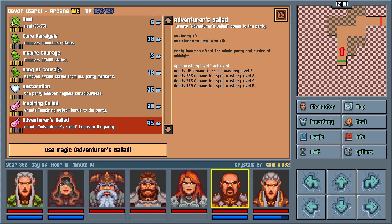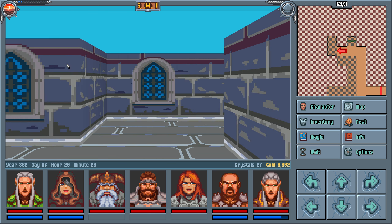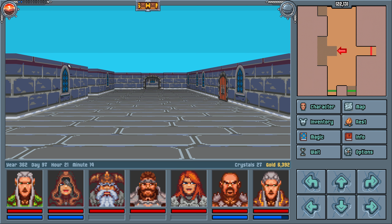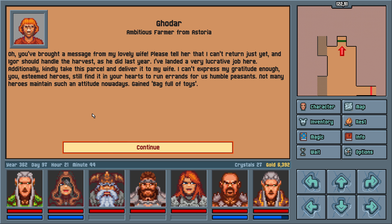We can apparently remove fear too, which I don't think we've seen yet. But honestly, the bard isn't too bad — they don't appear to be amazing, but they're not too bad. Hey buddy — you've brought a message from my lovely wife. Please tell her I can't return just yet, and Igor should handle the harvest as he did last year. I've landed a very lucrative job here. Take this parcel and deliver it to my wife — I can't express my gratitude enough, you esteemed heroes.